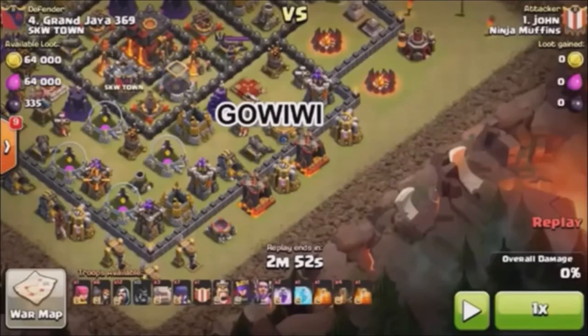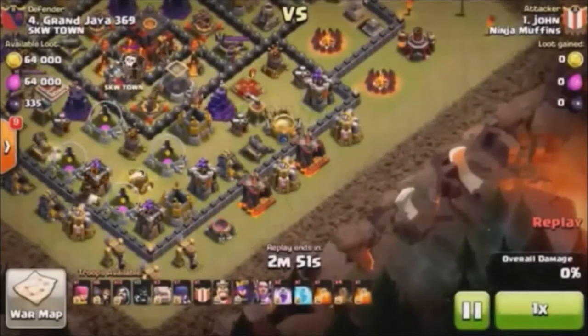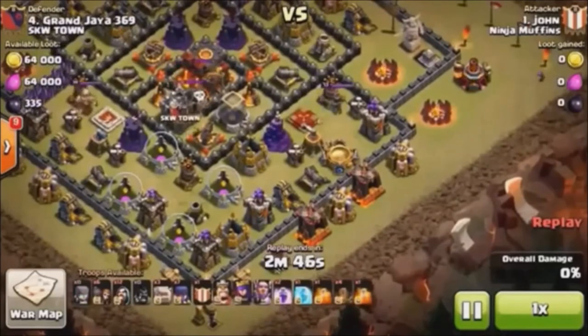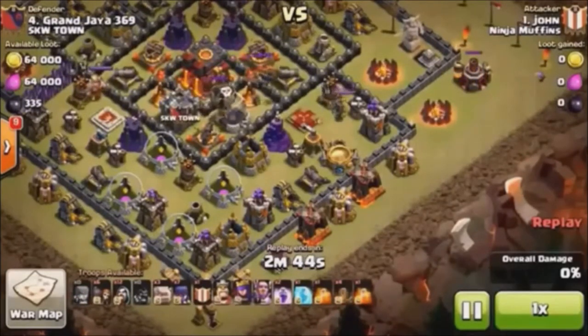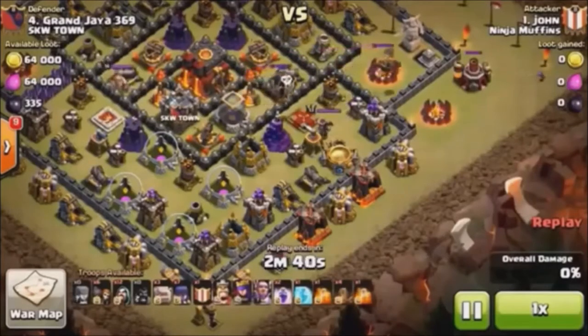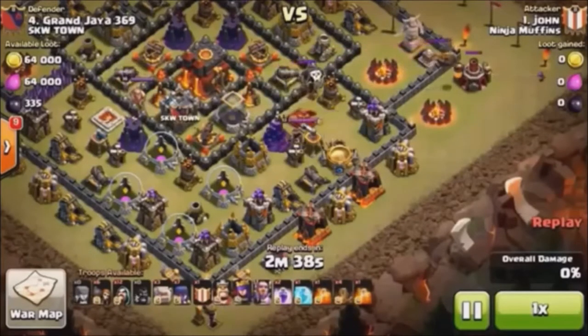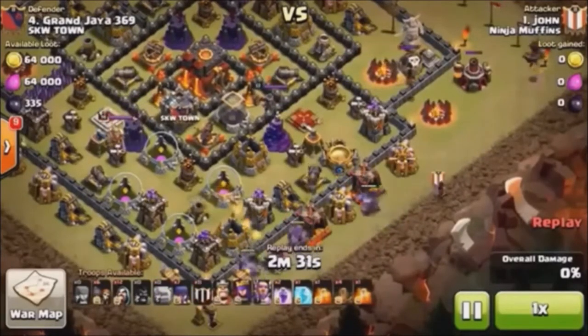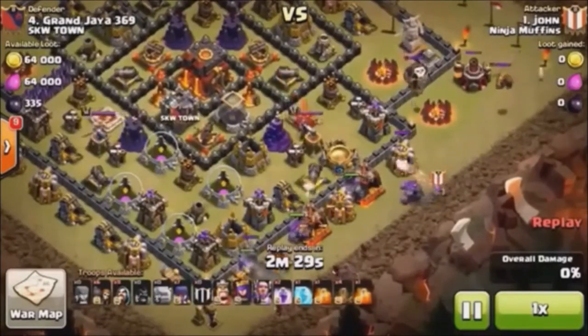Here we go — Mike Tyson's Punch-Out featuring John and his Grand Warden. Another unsuspecting Town Hall 10 base. This time we're going to lure out a Lava Hound and a balloon, take some free percent out on the end, and lure that Lava Hound well away from our four golem spread.